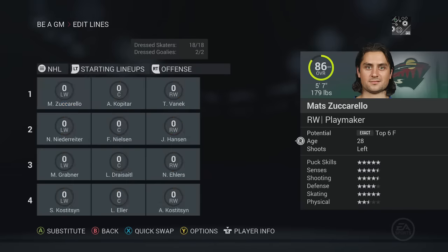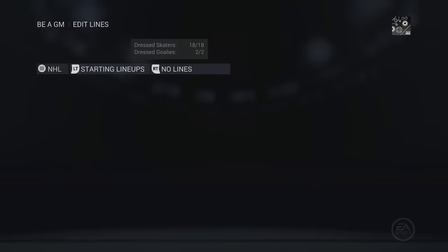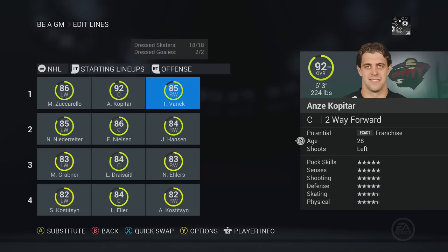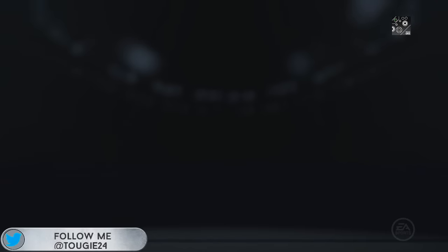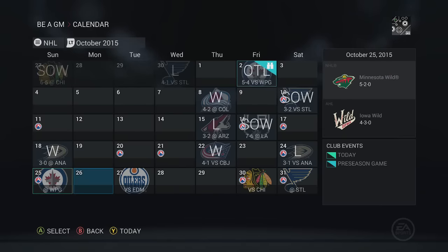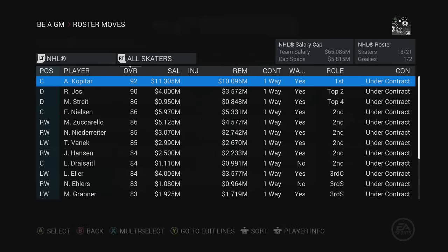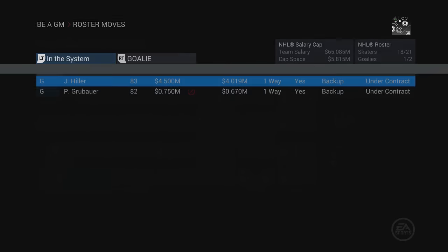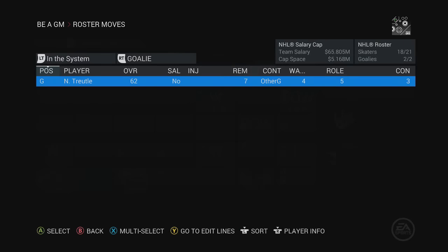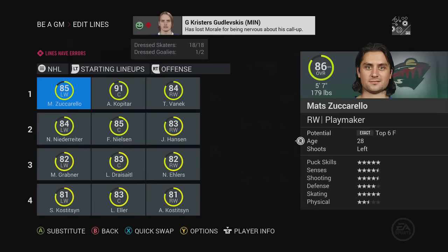Five and two isn't terrible. This team shouldn't be terrible to begin with - goaltending is a little bit of a weak point, defense a little bit of a weak point, but we have Zuccarello, Kopitar, and Vanik as our top line. We should be a playoff team at the very least, but we're in a very tough division. As Grubauer goes down to injury - I can't believe I forgot to mention this - as far as where other players went, rather than trading Zach Parise straight up for Anze Kopitar, I just released everybody into free agency and had it be an absolute free for all.